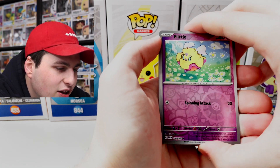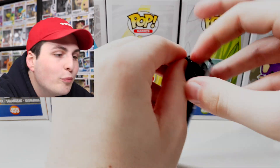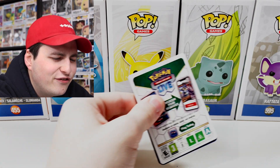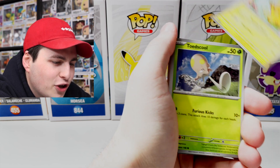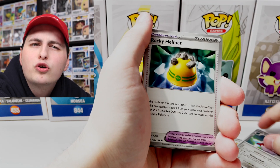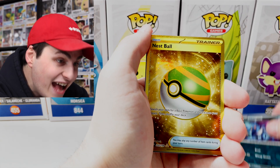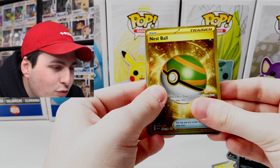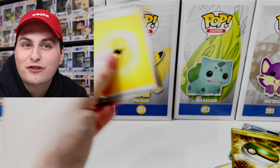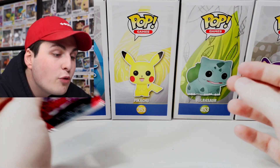Let's find out — Driblim, Nest Ball, Flittle, then we've got Sprigatito reverse, and then Magnezone EX! When it comes to these booster boxes, I believe you're guaranteed a certain amount of cards — I think something like 15 good ones. So maybe we're gonna be getting more. I'm talking about a real cool hit like a super rare one. I guess we'll just have to keep opening. We've got Croagunk, Nest Ball, and — whoa!